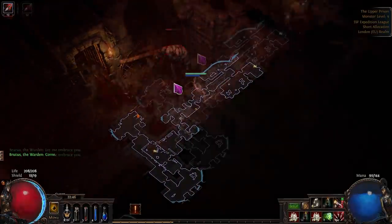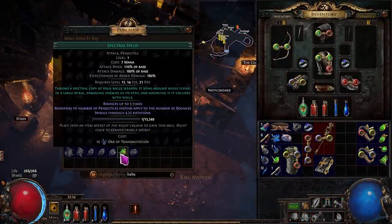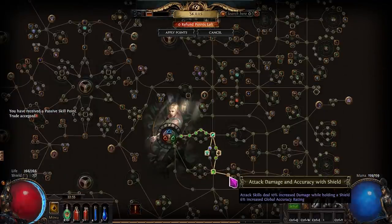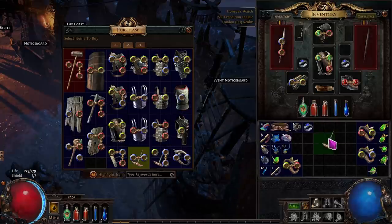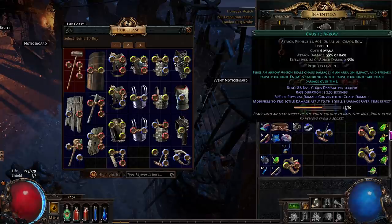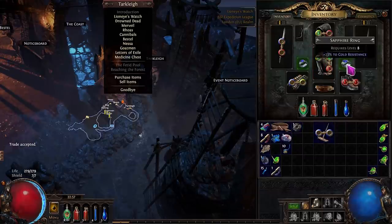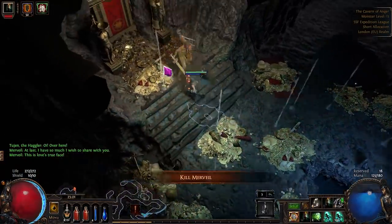Once you've got Brutus down, between here and Merval you need to pick up the following. You need your Spectral Helix gem from the Caverns, which costs one Orb of Transmutation. You need two Cold Rings (Sapphire Rings) — these can be bought for three Wisdom Scrolls each, or trade a Blue Gem and an Iron Ring to a vendor. You also want a Claw — ideally an All Claw — either found on the ground or bought from the vendor at level 12 for one Orb of Transmutation. To craft the Claw, use either an Alchemy Orb, an Essence, or a Blacksmith's Whetstone and a Magic Rustic Sash.